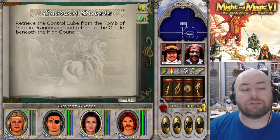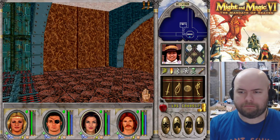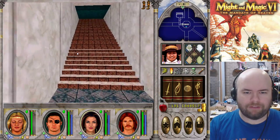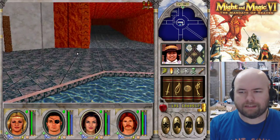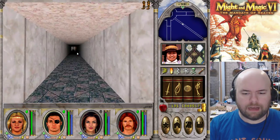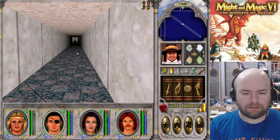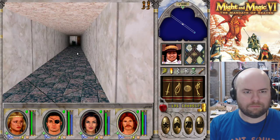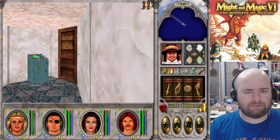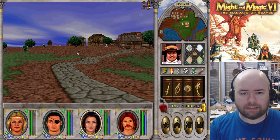That is actually a typo in there - Varn should be in all caps. So first thing I'm gonna do is fire this guy, definitely not needed now. I'm actually tempted to just not have ID item, but I will keep that. I did not mean to cast Destroy Undead. Let's go ahead and reset everybody's quick spells because I'm gonna be doing a lot of changes most likely. First off, I am going to try to find a scholar again.